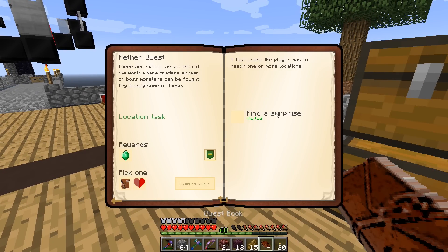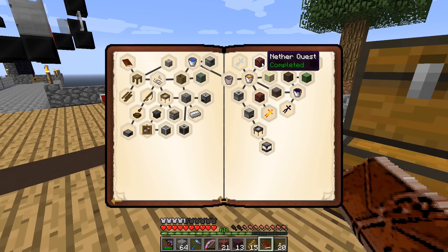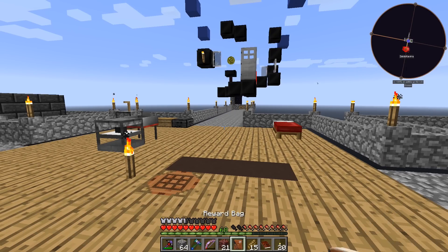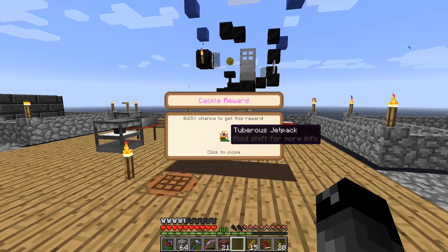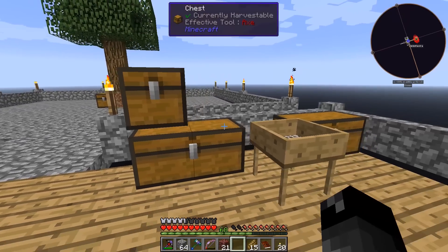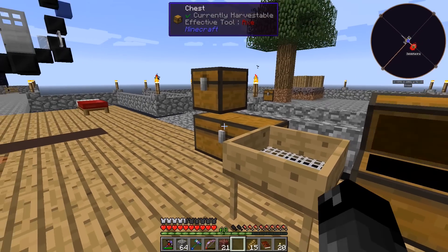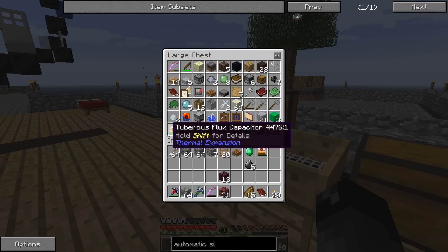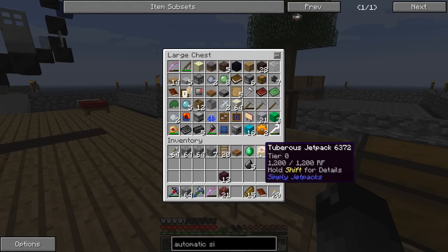The quest says 'Find a Surprise - Visited' - I didn't actually find a surprise, but the quest completed. I'll choose a reward bag. The reward bag is a basic one - probably nothing super good. We got a potato... we already had a potato battery somewhere. And that's a flux capacitor and... this is a jetpack!